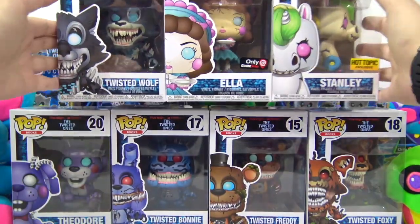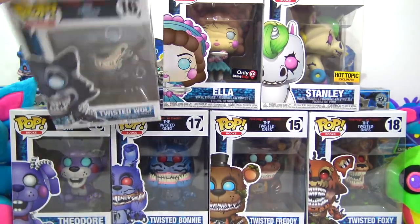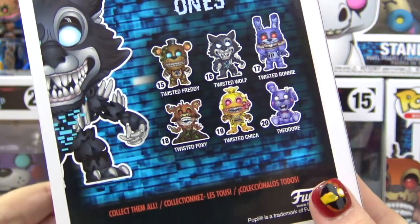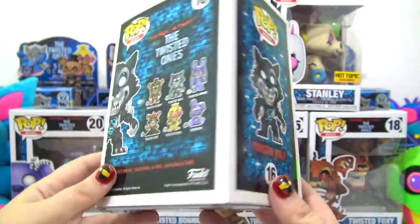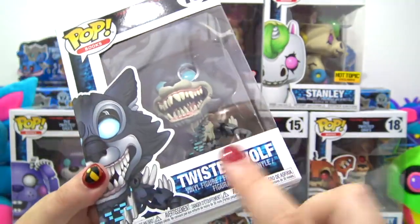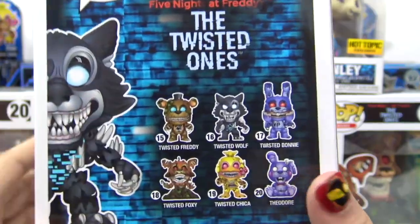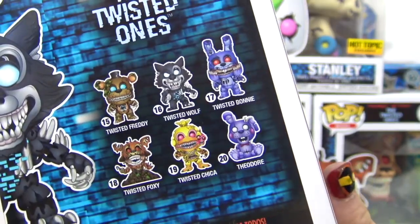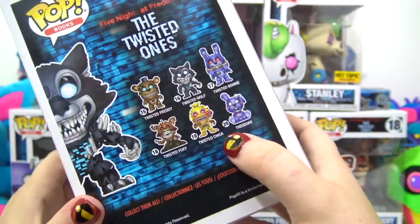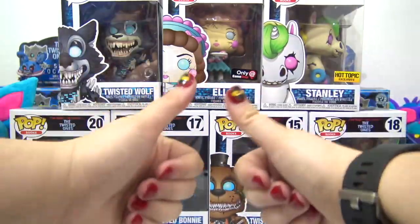Hey besties, welcome back to Toys Unlimited! Check it out — we almost have the complete set of the Twisted Ones Funko Pops. We're missing a Walmart exclusive and Twisted Chica. The set includes number 15 Twisted Freddy, 16 Twisted Wolf, 17 Twisted Bonnie, 18 Twisted Fox, 19 Twisted Chica, and Theodore. We also got two exclusives!